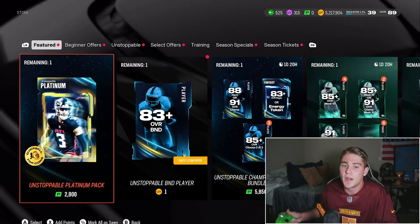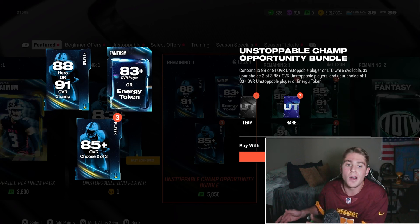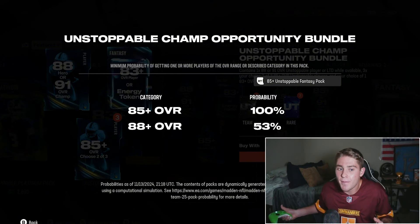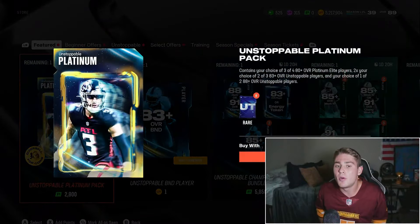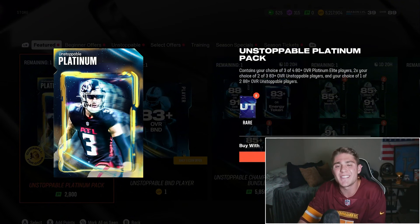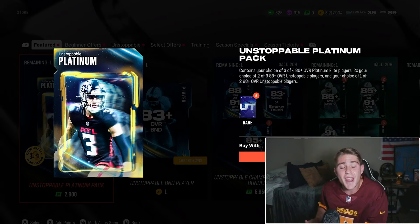The sets look very standard — nothing new except the four new champions. Same as last week: 3 88 overall unstoppables and then any 88 to 89 overall player. The best part about any content drop, if you're talking to EA, is the store. There is an Unstoppable Champ Opportunity Bundle for $50 — contains 1 88 or 91 overall limited time card, available three times, your choice of two of three 85 plus overall unstoppable players, and your choice of 1 83 plus energy token. You've got a 50% chance of pulling the champion and a 53% chance of pulling 88 pluses. There's also the Unstoppable Platinum Pack — choice of three or four 80 plus platinum players, two choices of 83 plus unstoppables, and one of two 88 plus unstoppable players with a 30% chance of pulling the champion.